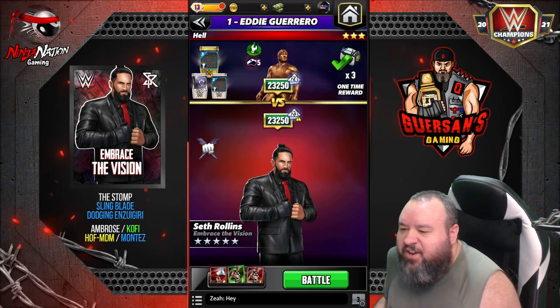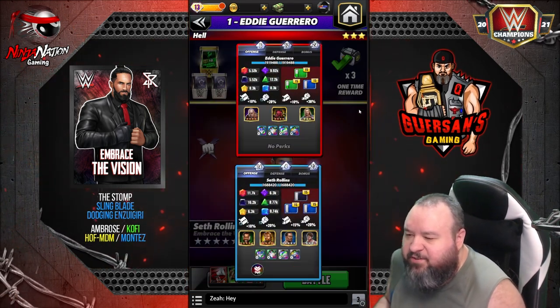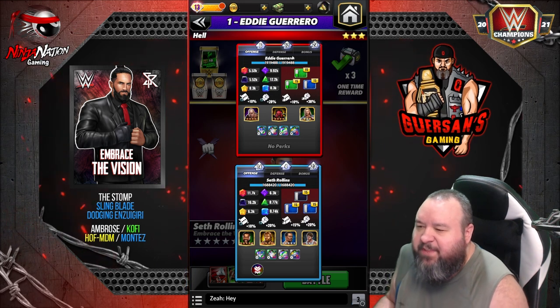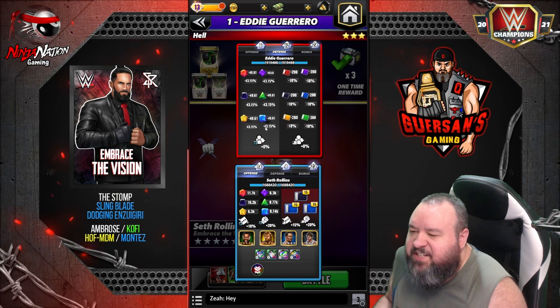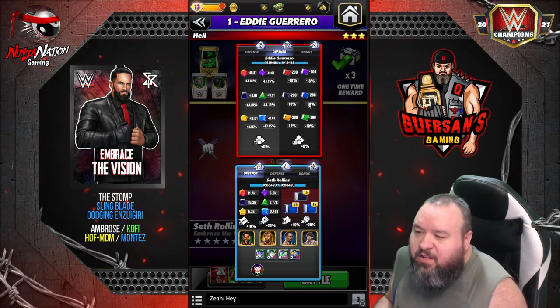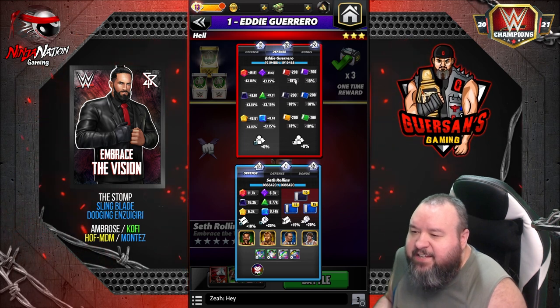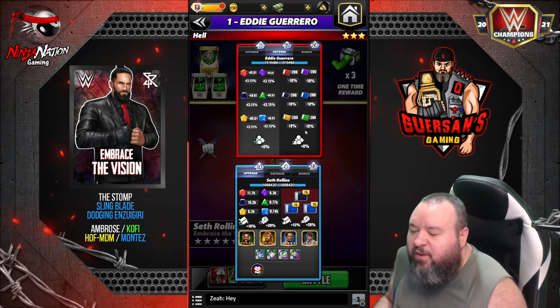Let's go versus Hall of Fame Eddie. He's going to have 10 extra HP and 10 extra gem damage, so he's soaking 43% of the gem damage, but I'm doing 45% extra. He's also soaking 18 bonus damage from the moves.